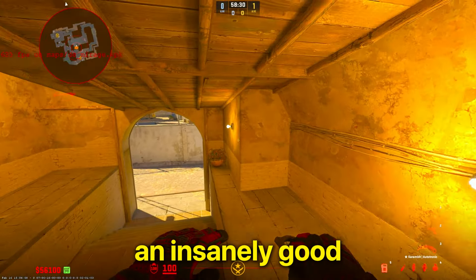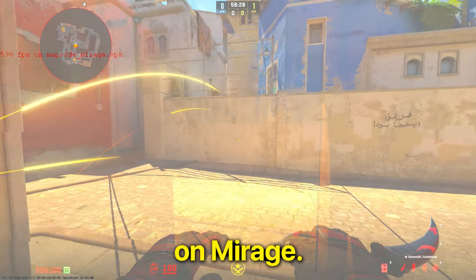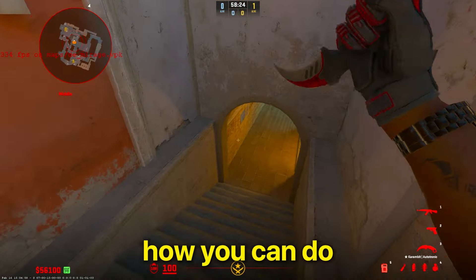Do you want to know how to throw an insanely good and stylish pop flash that looks like this when attacking on Mirage? Well, in today's video, I'm going to show you how you can do just that.